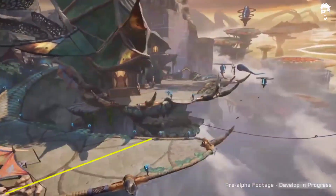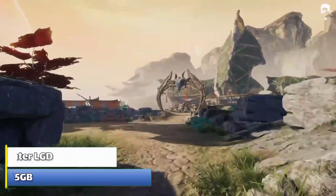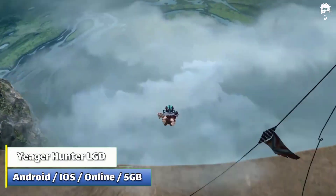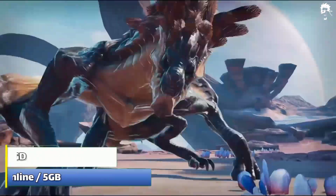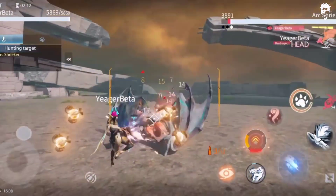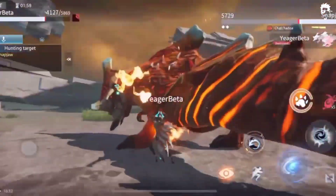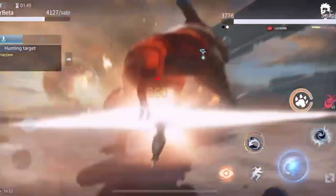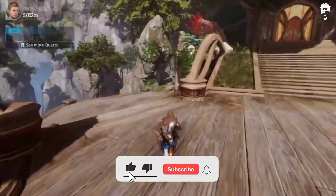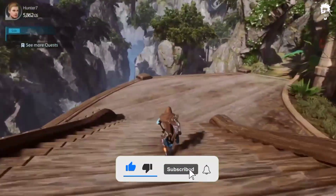Yaeger: Hunter Legend is an ARPG that takes you to a mysterious planet called Ikerz. You play as a hunter whose steps you must guide to complete many spectacular missions. In this world, you will be able to contemplate dozens of creatures full of powers that will try to stop your progression, at the same time challenging you in exciting combats. Customize your warrior with your preferred physical characteristics before traveling to Ikerz.